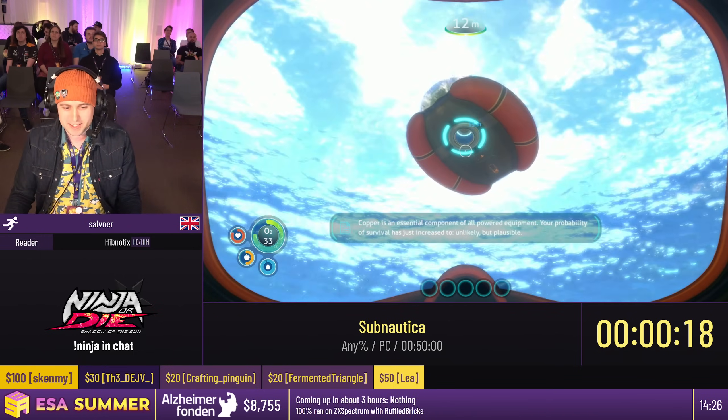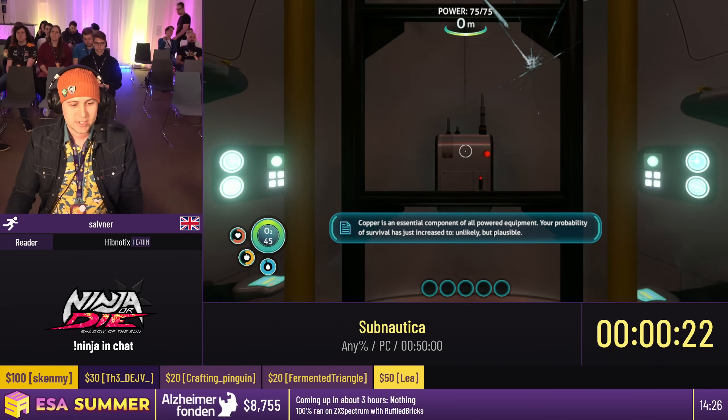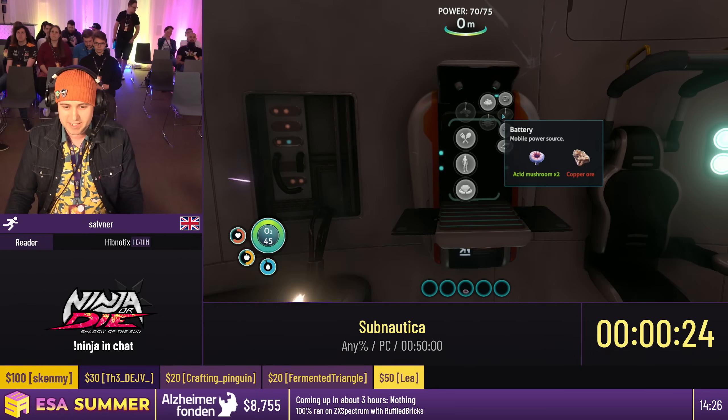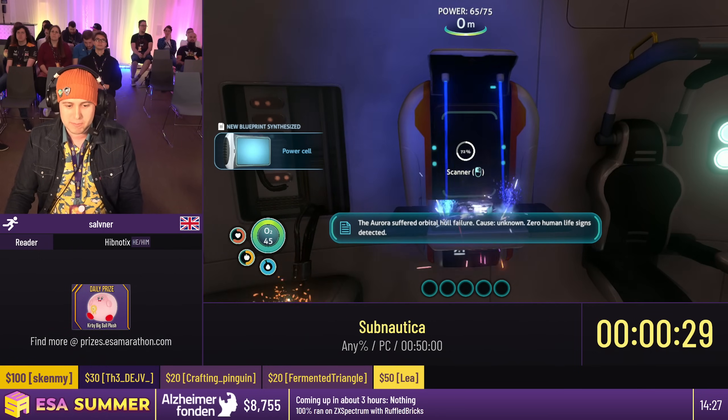The reason I'm wanting this is because we want to be close to as many early game resources as I possibly can. It's not that I hate the Aurora specifically — it's just that's where I'm going to get everything. First two limestone, not always one copper, one titanium. With that I can make myself a scanner.